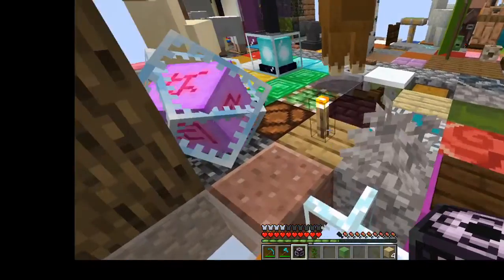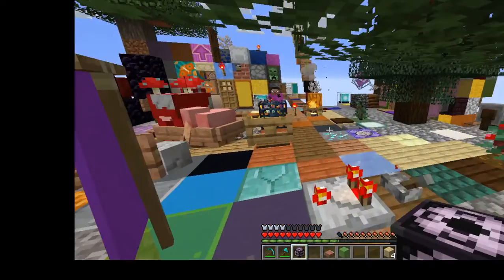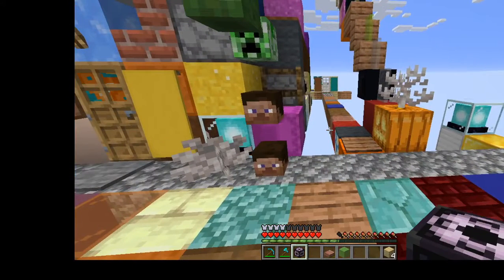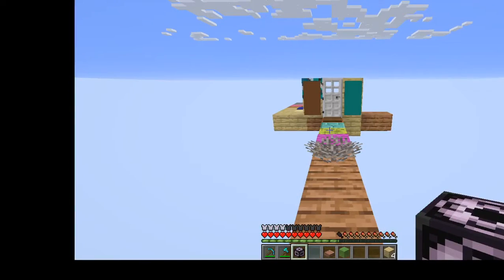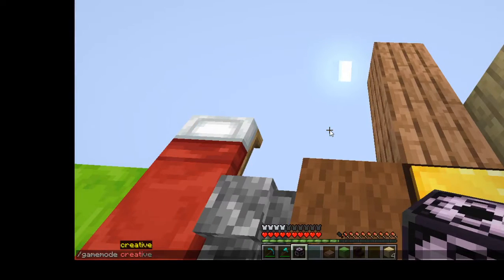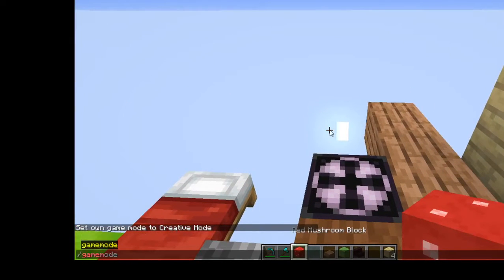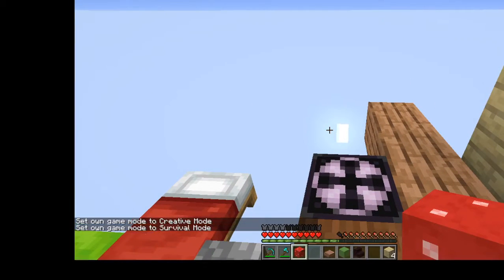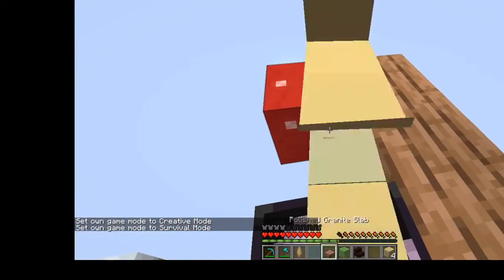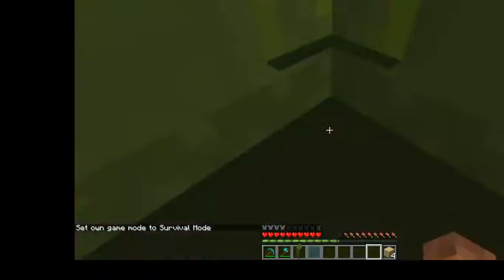Let's find a chest and we can put this in there. Then throw that off. Nice. Now we'll just speed run this floor — maybe not.